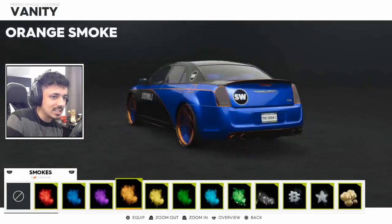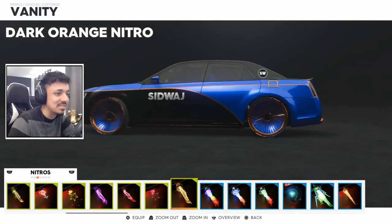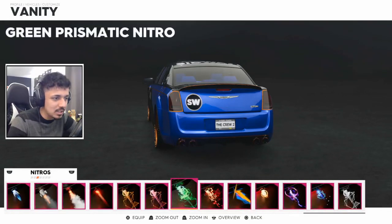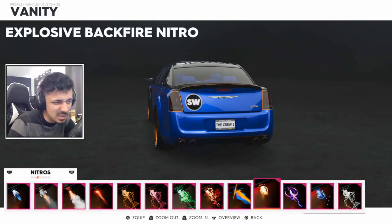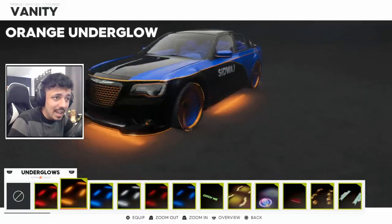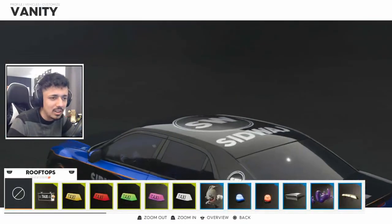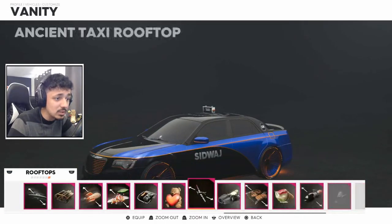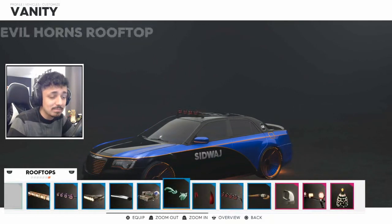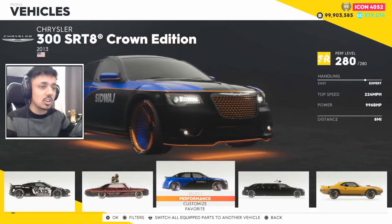These rims are so big for some reason. The tires are thin but the rims are big — it's weird. I'd go with white walls but why are those rims so disgusting? It's actually impressive that the rims are that bad. A good orange nitro — I have the dark orange up there. We'll go with explosive backfire, why not. It's the Crown Edition — do I even have a crown topper? There isn't a crown topper, so we can't even crown the Crown Edition. That's upsetting.